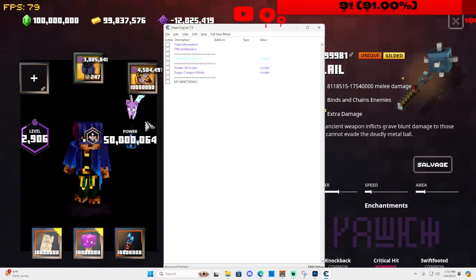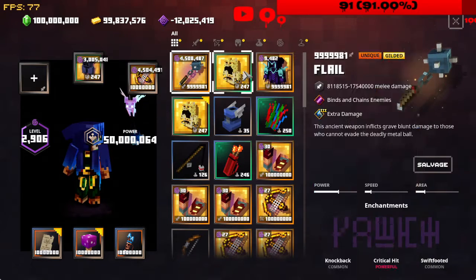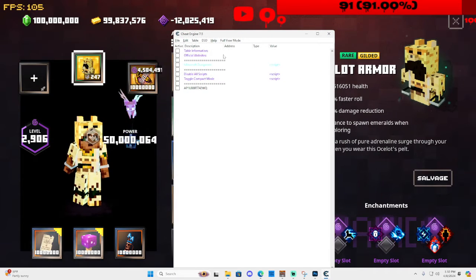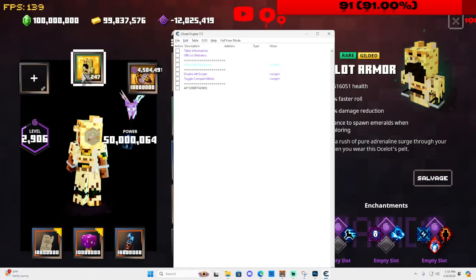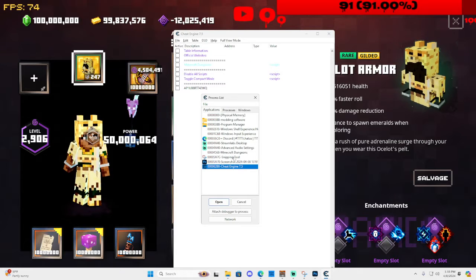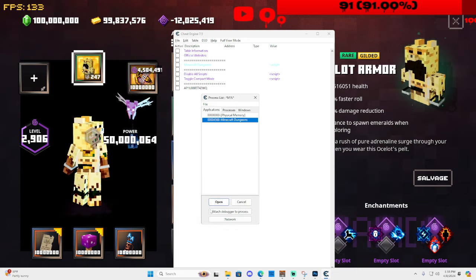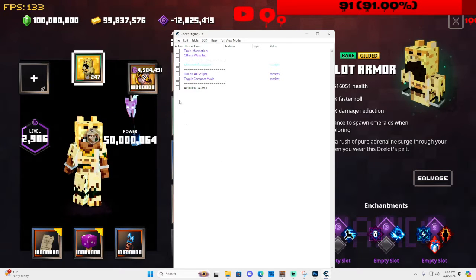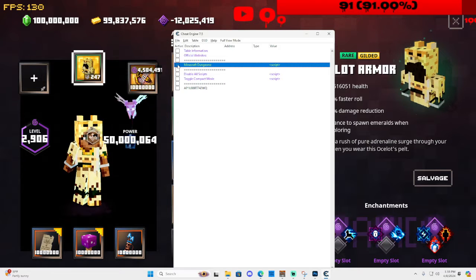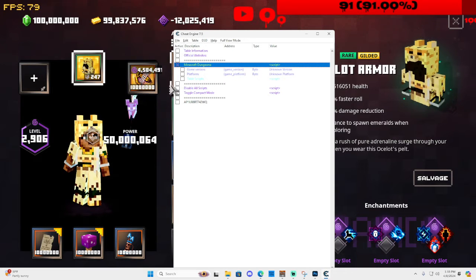We're going to mod something. Let me quickly show you how this works. You see this ocelot armor I have right here — we're going to change it. Every time you open up this file, if it crashes or anything, open the process and type 'min' to find Minecraft Dungeons, click enter. Once you find Minecraft Dungeons it'll work. Click on Minecraft Dungeons and give it some time to process.